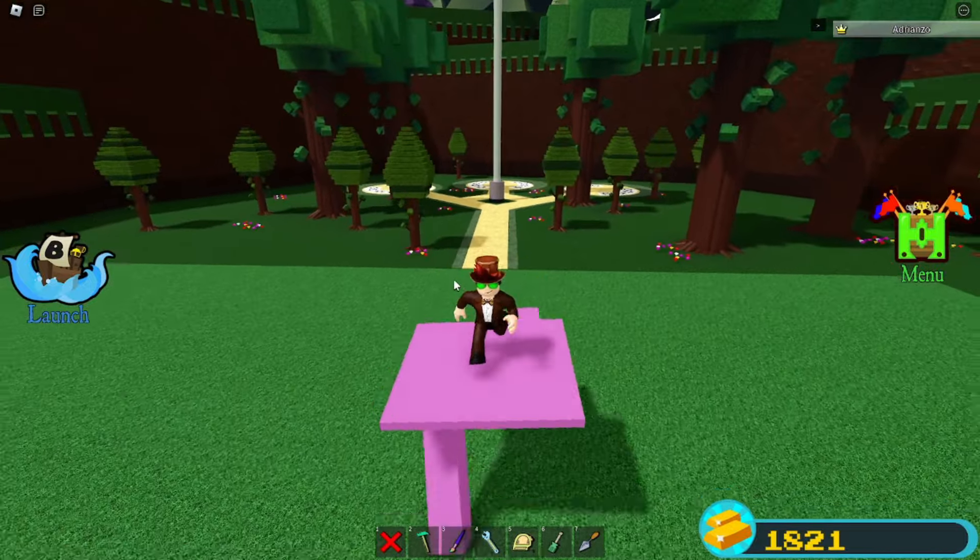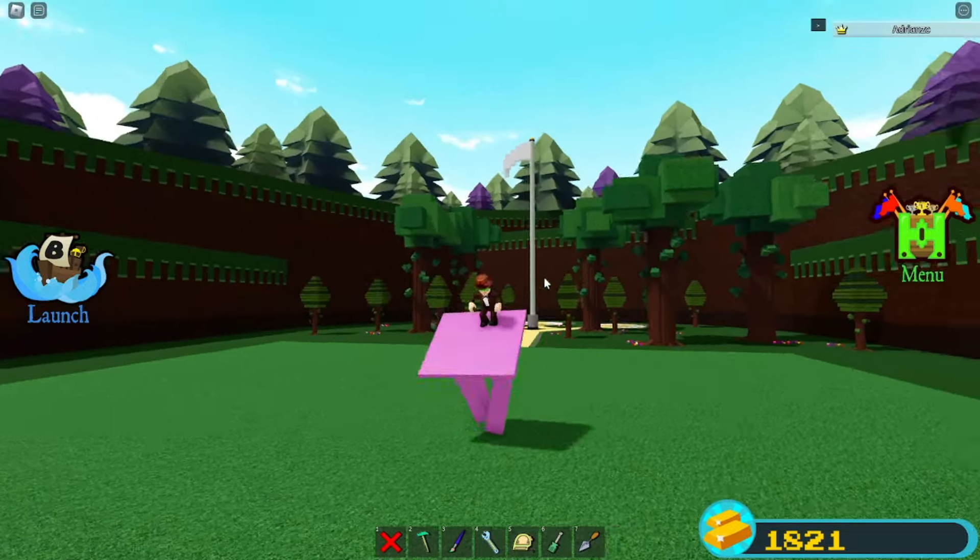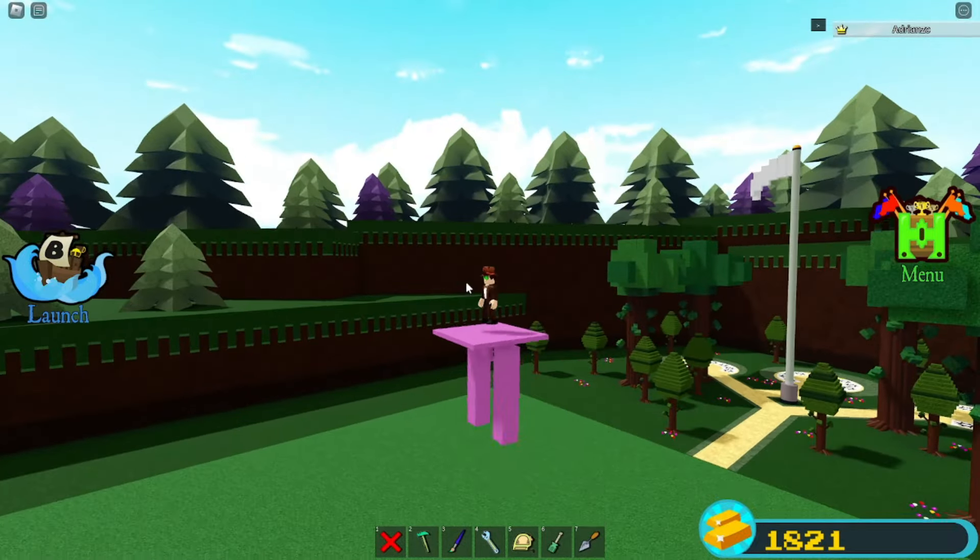This is how you can make simple mech legs that can copy all of your moves, copy all of your emotes, and you can even jump with them. Let me show you how.